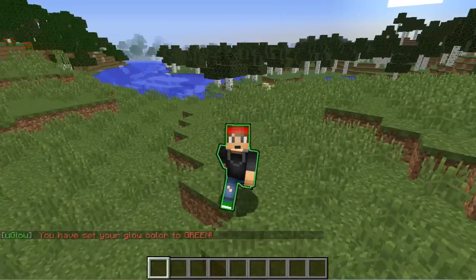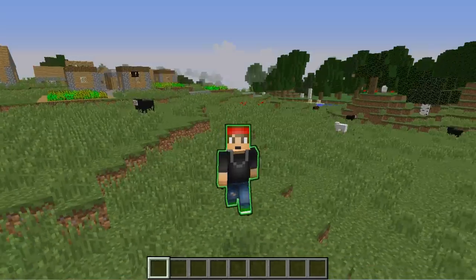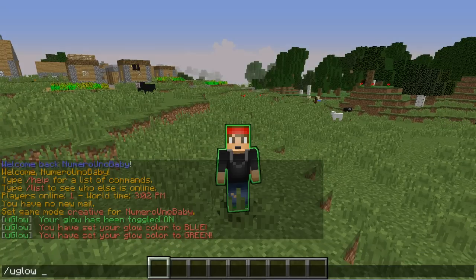It takes a little while to change the color, but that is looking awesome. There's another color that your VIP or donated players might really like, and it's called rainbow — so you can already tell what that's going to look like.